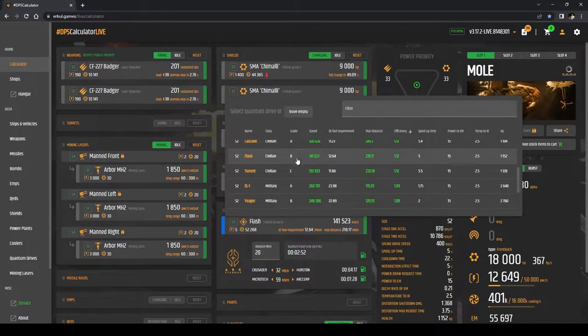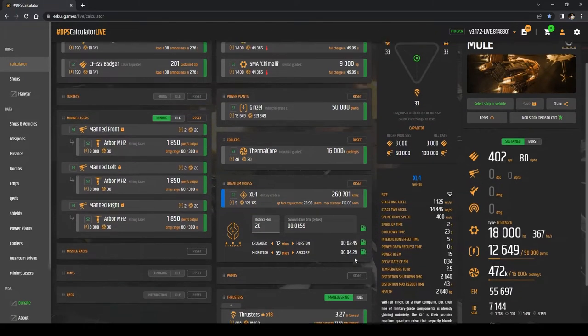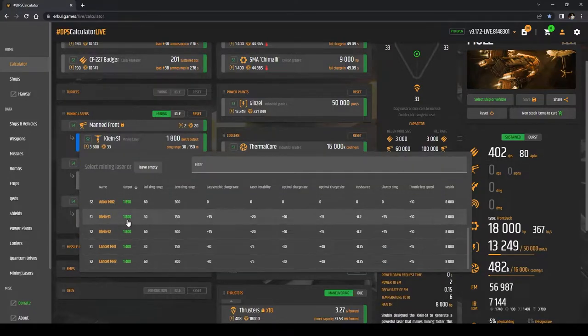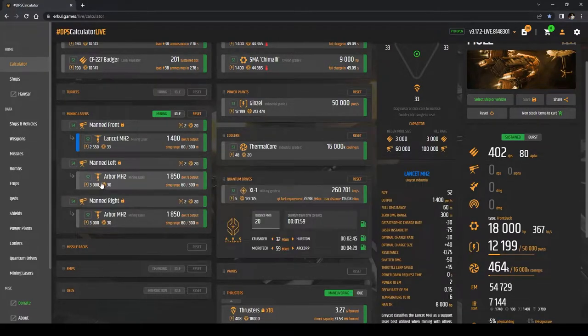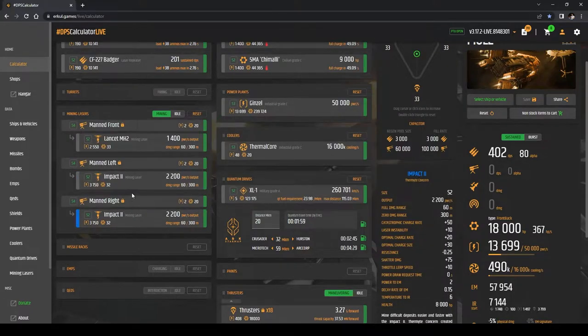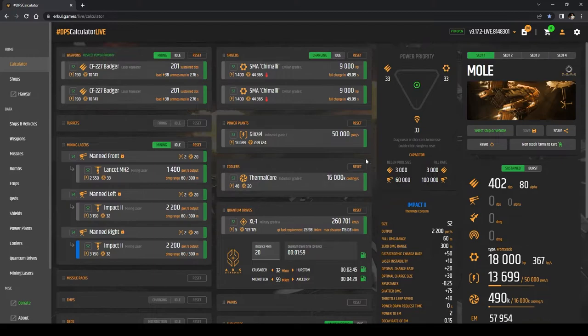We're going to change the Quantum Drive — we want an XL1 Military Grade A. You can get that at one of these two retailers right there. We're also going to change the Mining Laser on the front to a Lancet MH2, and then the left and the right we're going to change to Impact. You can load this thing out however you want to, but these are the Mining Heads you can get down here.